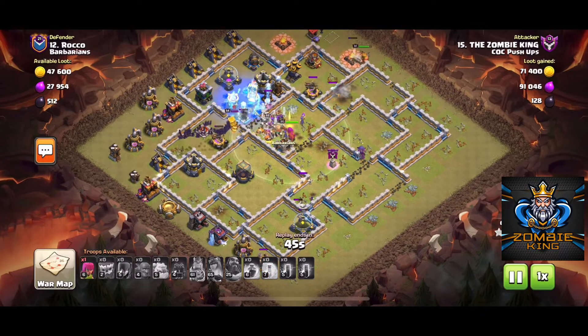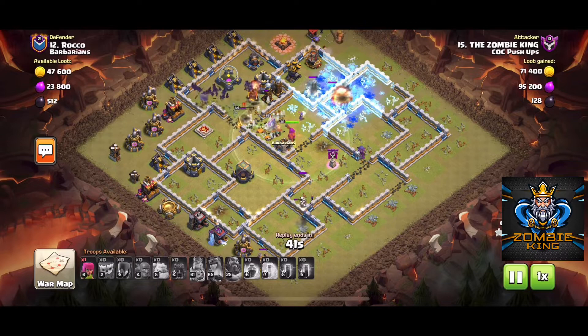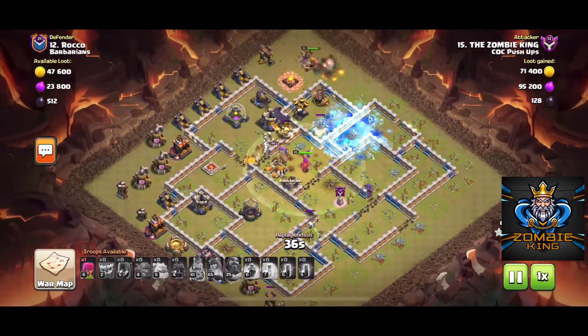Freeze that wizard tower and the inferno tower — bats will take care of both of those, and then it's all pretty much over from there.